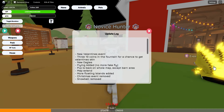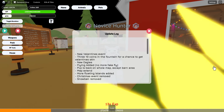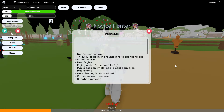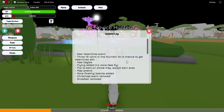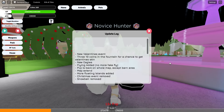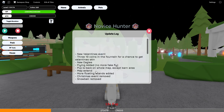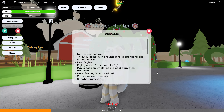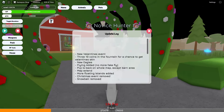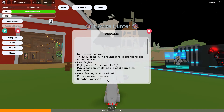Hey guys, I'm Fey and today I'm playing Roblox Animal Simulator. There's a new Valentine's update — there are new eagles, and if you throw 10 coins in the fountain you get a chance to get a Valentine skin. Real flying has been added, no more fake flying. PvP is back across the whole map except the barn area, which is the safe zone. The map is extended and there are more floating islands added.